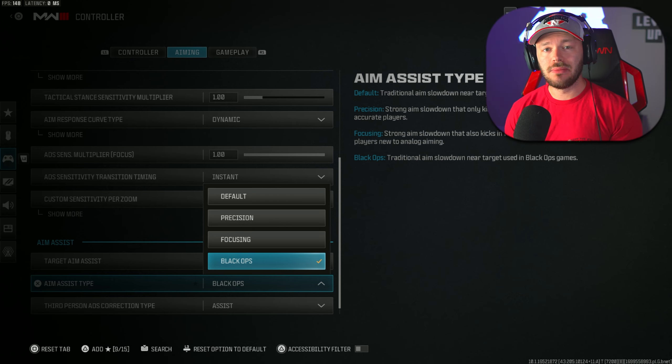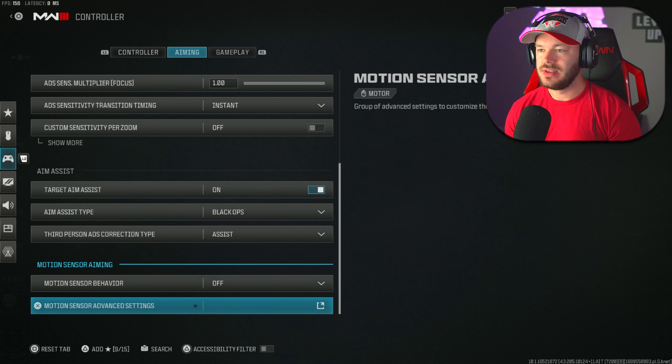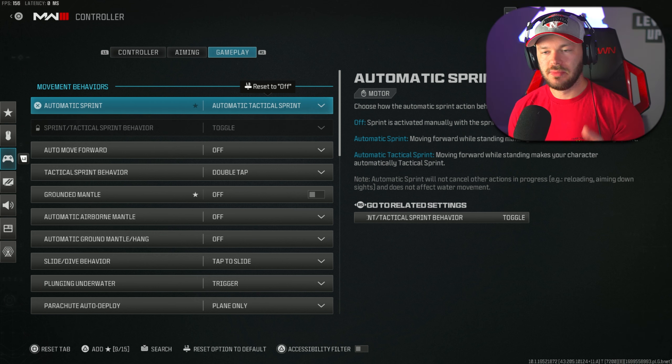Aim assist is on — target aim assist on. It's not as broken as it was in Modern Warfare 2, which is actually a good thing. Aim assist type is on Black Ops. Black Ops aim assist has traditionally been the stickiest in Modern Warfare 2. I get called out for hacking and sticky aim all the time because my aim looks really good — Black Ops makes your aim really solid. Third person ADS correction type is on Assist. Motion sensor aiming is off.